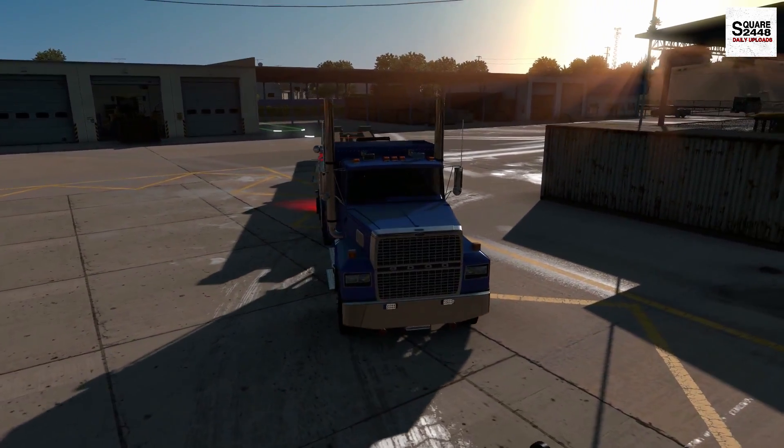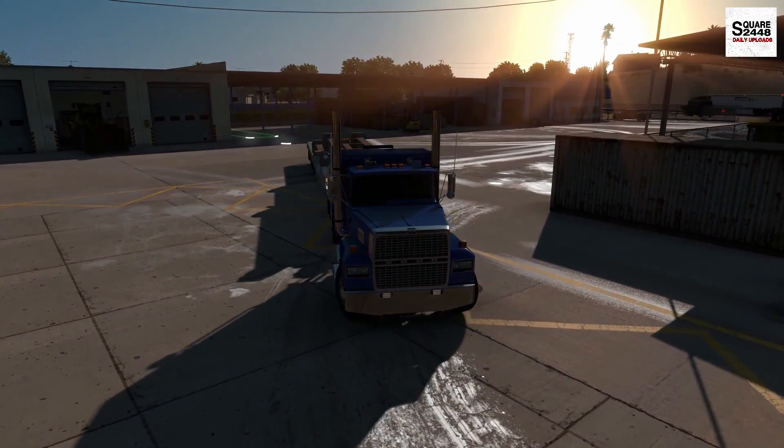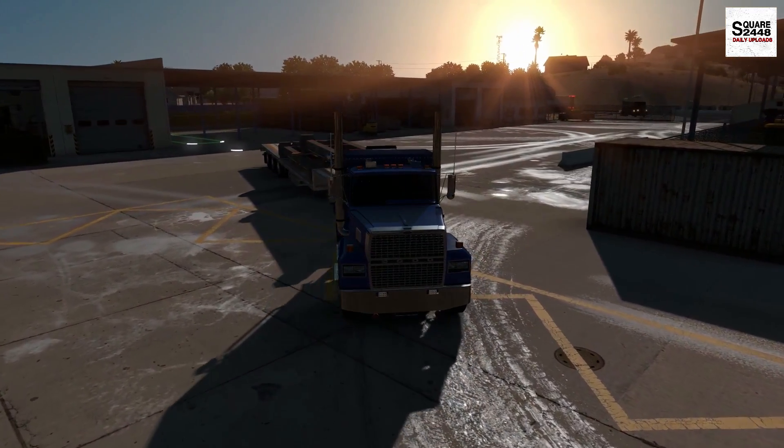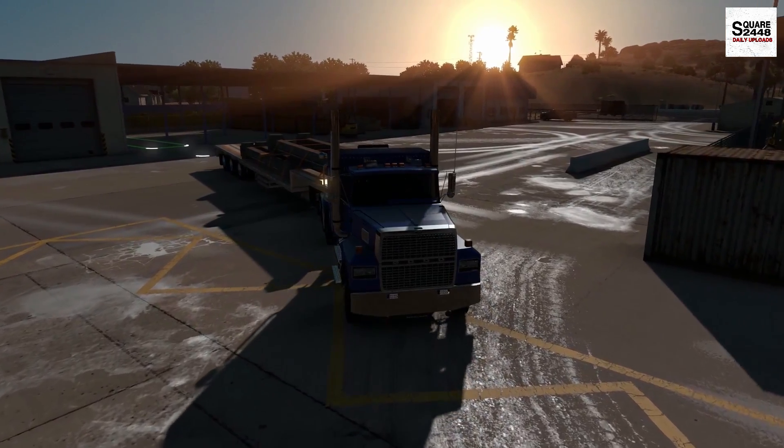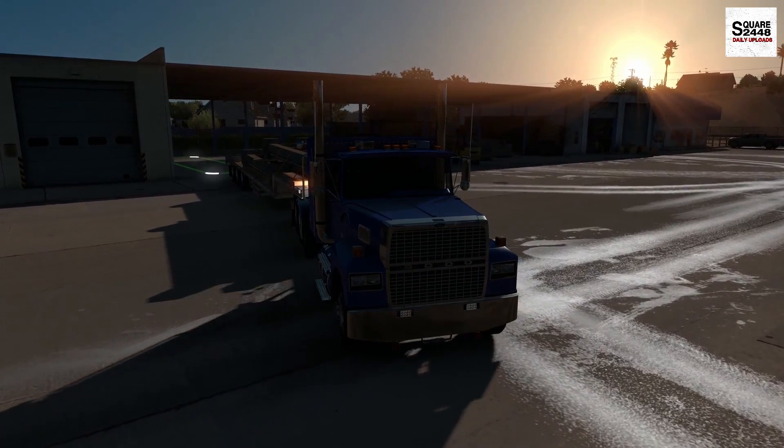I hope you guys enjoyed today's American Truck Simulator video getting to use this old Ford LTL 9000 sleeper to haul metal trusses from Las Vegas, Nevada to Phoenix, Arizona. Thanks for watching, stay tuned for the next one, and subscribe for more.